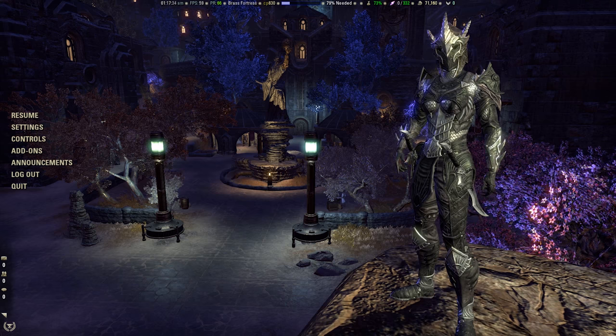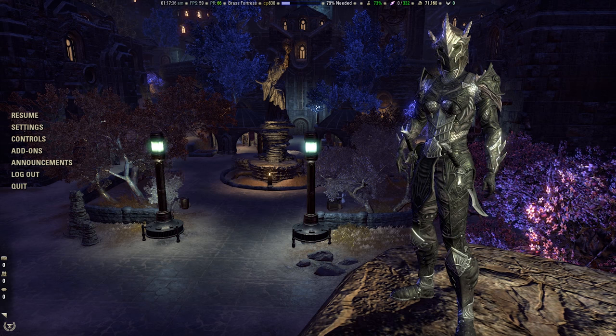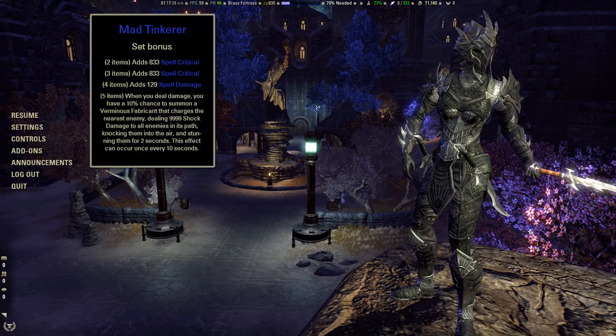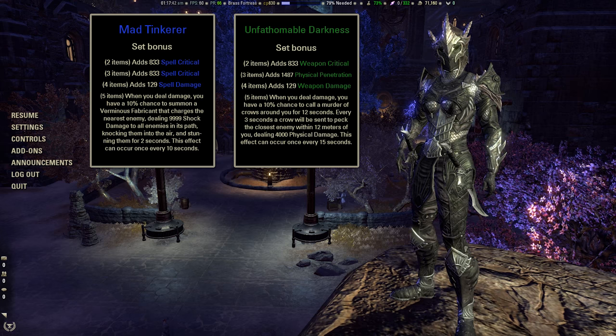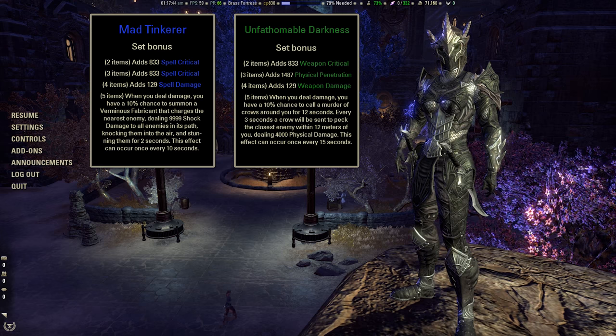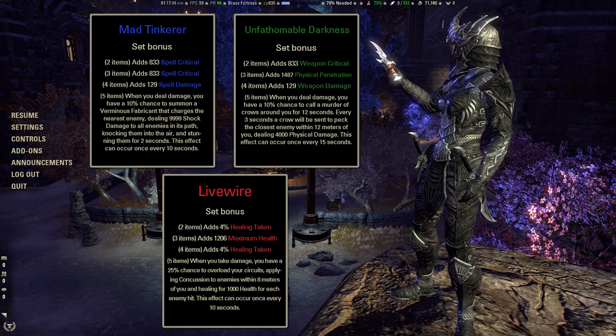Now, as with other zones, there are three sets that drop in Clockwork City. They are Mad Tinkerer, which is a Magicka set, Unfathomable Darkness, which is a Stamina set, and Livewire, which is a tanking set.